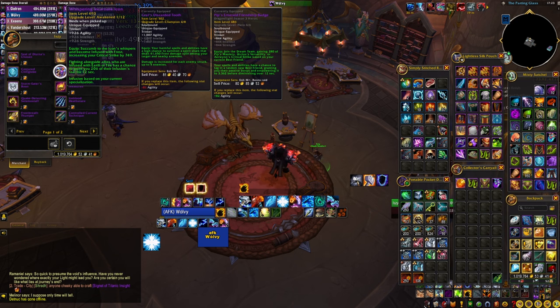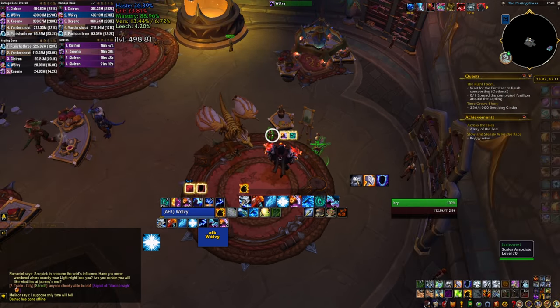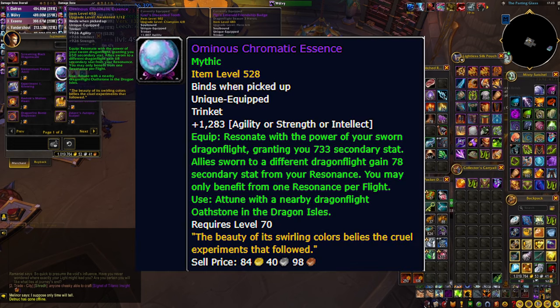If it doesn't suit you, then it's very likely that the trinket from the middle vendor with the second raid items — the Ominous Chromatic Essence — is going to be much better for you. Overall it provides a little bit less secondary stats than the Whispering Icon, but you get to pick what those secondary stats are going to be.